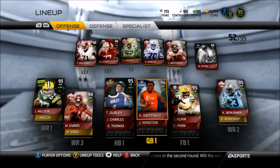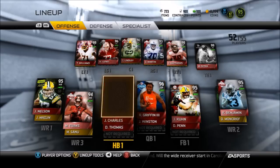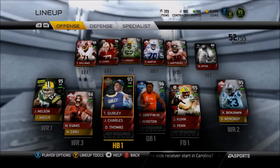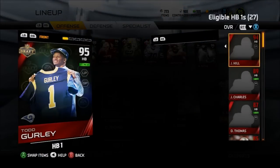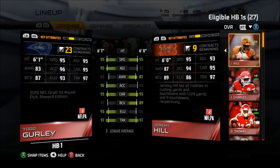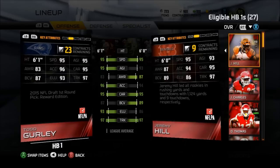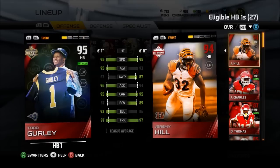What is up YouTube? Flourish RC back with our Madden 15 Ultimate Team game and here is a little squad update. We got the NFL Draft Todd Gurley - this card is amazing. 95 speed, 97 trucking, 95 agility. Man, this card is a beast.